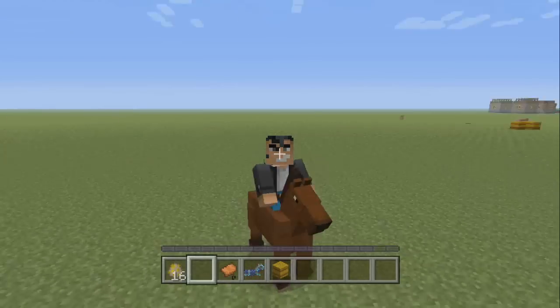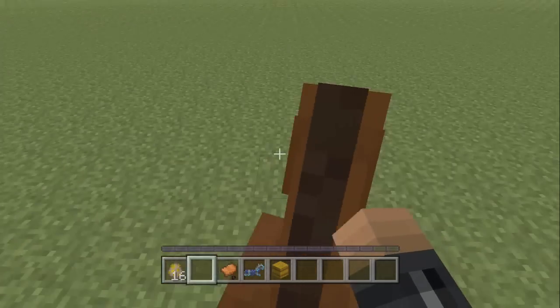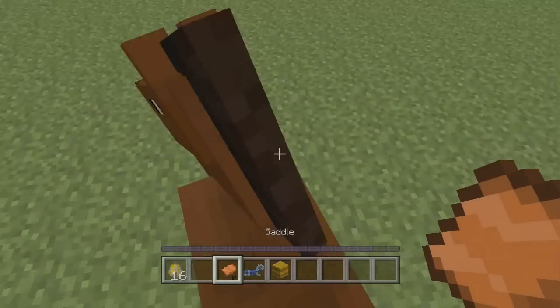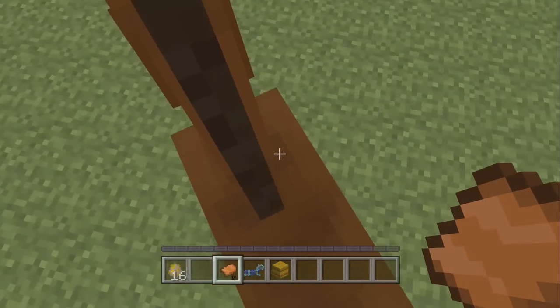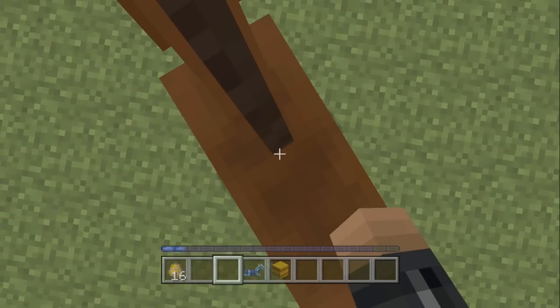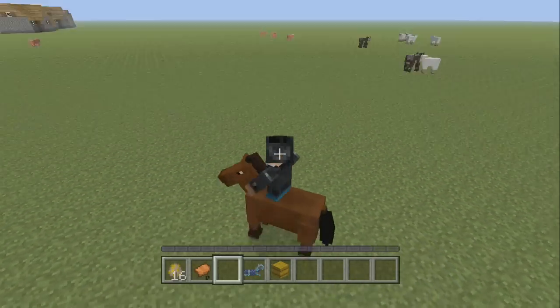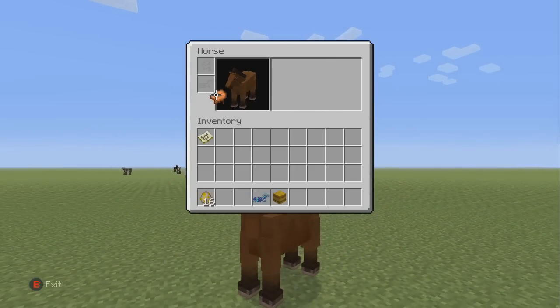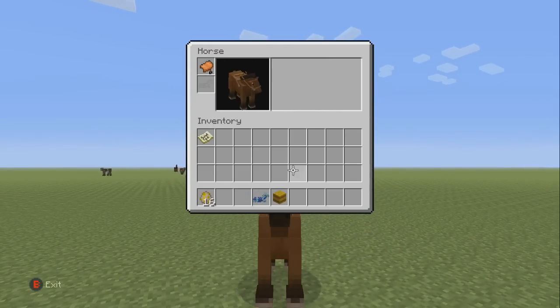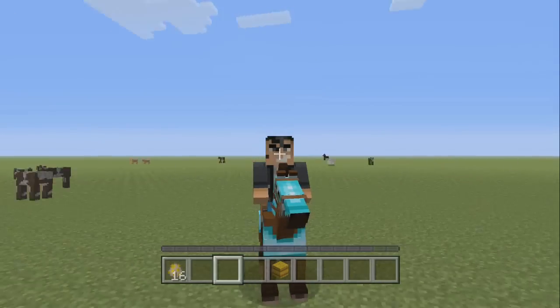You can't really control the horse that well without a saddle. Once you're on the horse, press triangle or Y to bring up the menu and put the saddle on him. You can also put armor on it — I just got some diamond horse armor, which is pretty crazy. So now my horse has a saddle and diamond armor on.